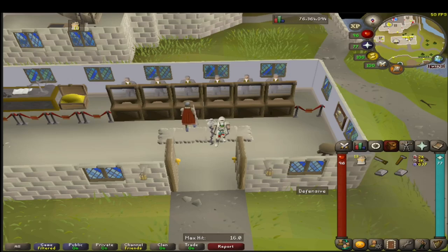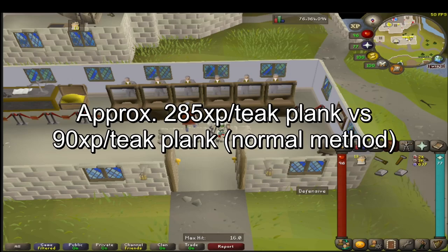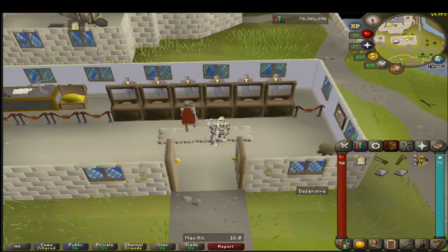This is the bank that I normally choose to restock at after I've received a contract. There are probably more efficient banks you can go to, or you can choose banks which you will find on your way to your different contracts, but this works fine for me.